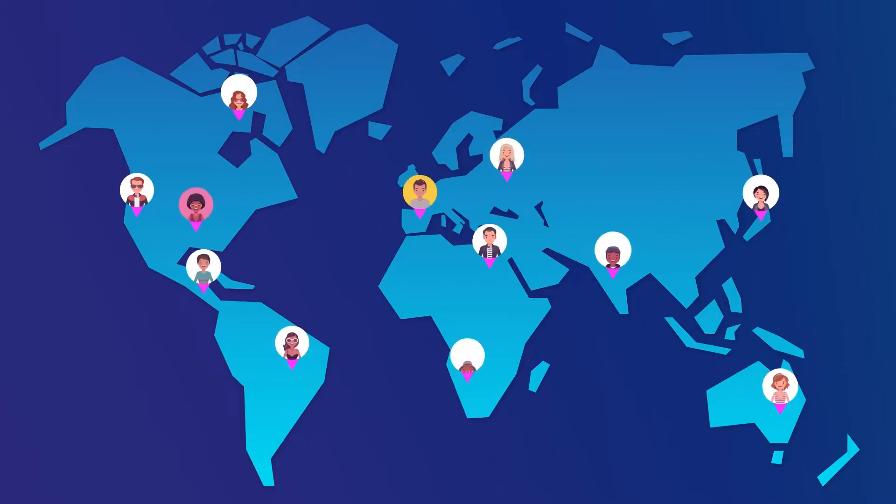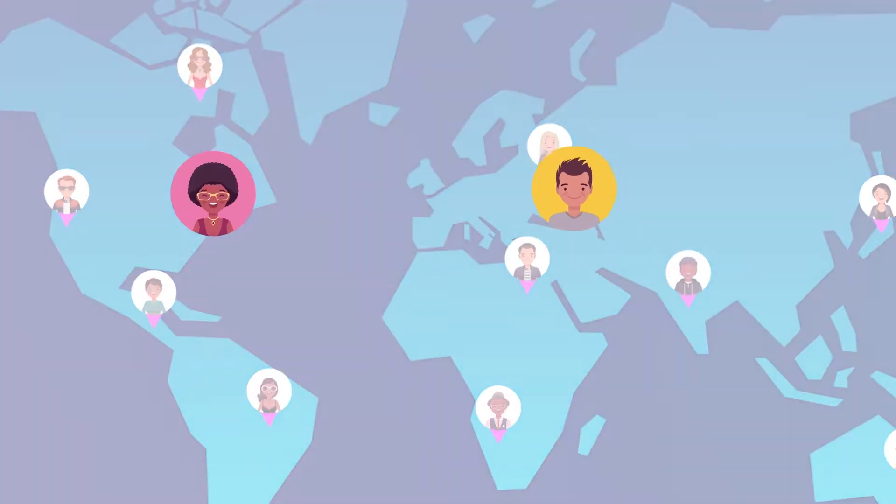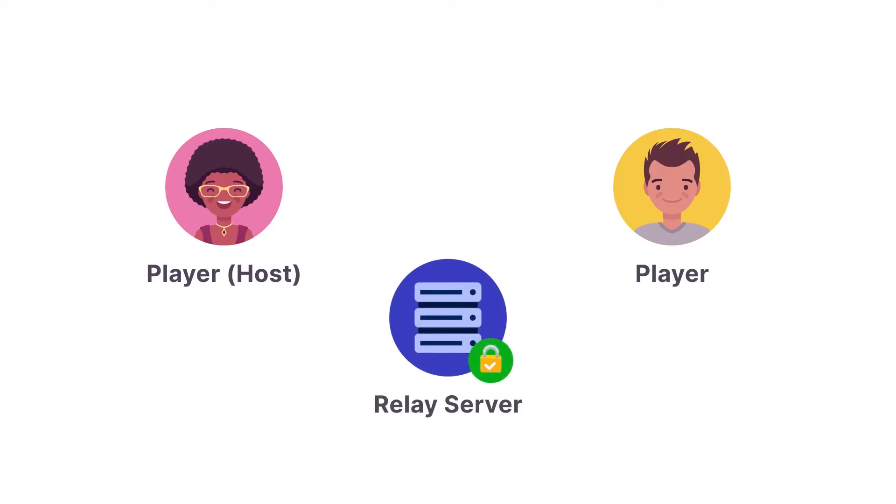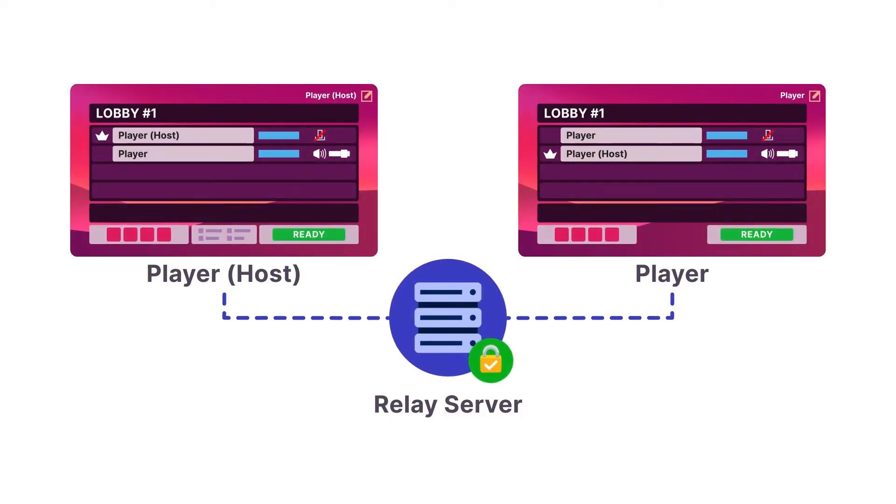The Relay service leverages Unity Transport to enable secure P2P listen server UTP communications between players. Relay supports DTLS encryption of all UTP communication to and from the Relay servers, which enables your users to exchange data that is securely encrypted and authenticated.